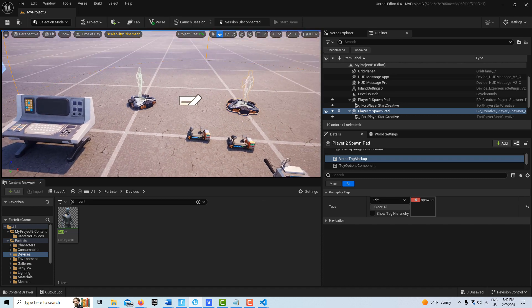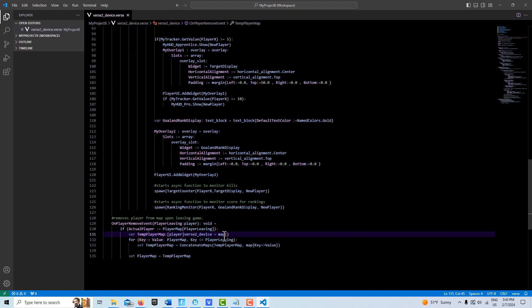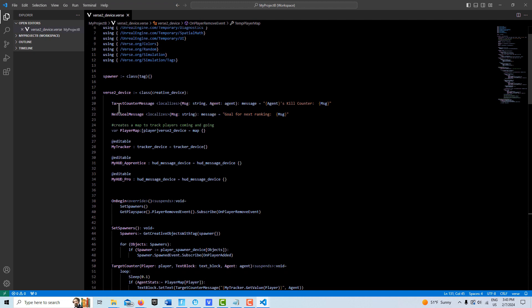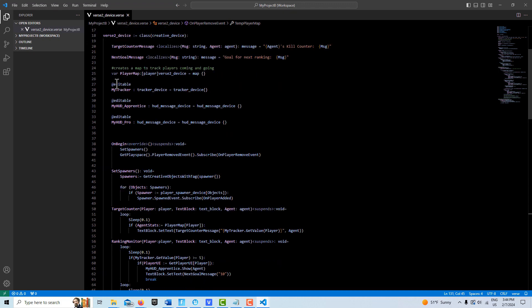That's all the devices and code we need. It's worth studying this — it's 135 lines of code including spaces and incorporates a number of key concepts. Here are all the modules. This is what allows us to tag our spawning devices. We have two variables: 'target counter message' of the message type for the kill counter text, and 'next goal message' of the message type which we can change. Here's what creates our maps — I did a tutorial about maps and will link it in the description. There are also at-editable references for the tracker, apprentice, and pro devices.